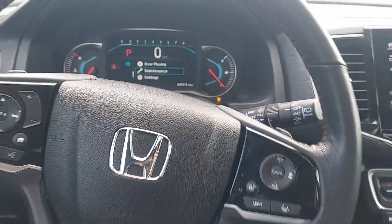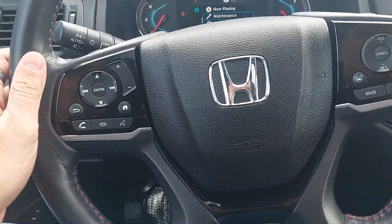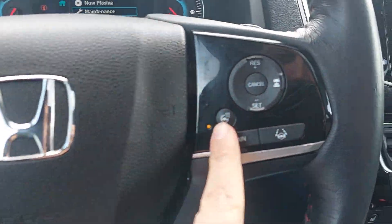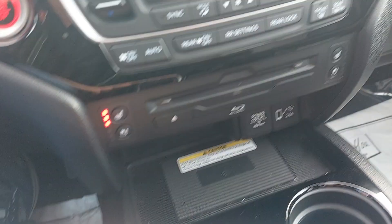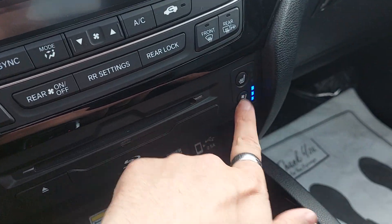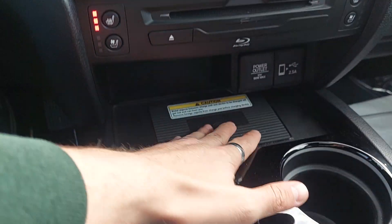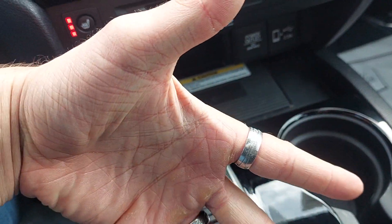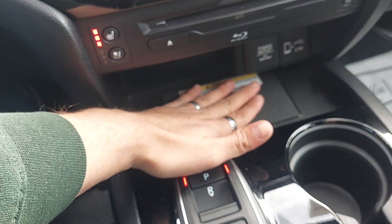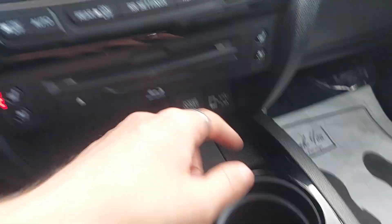As far as interior features go, we have a lot, so we're going to speed-blitz through them. We've got a heated steering wheel, heated seats, and vented seats — all working great. There's also a Blu-ray player and a wireless phone charger: you just set your phone on there and it'll charge. And there are plugins as well. Let's make sure the audio is working.